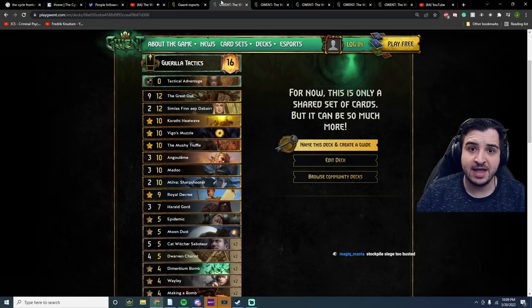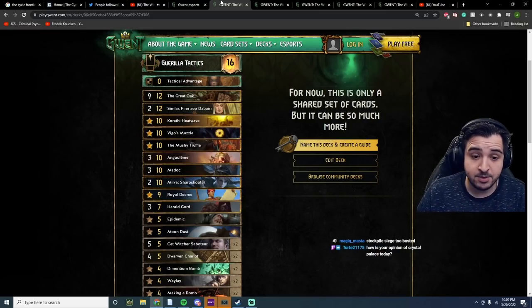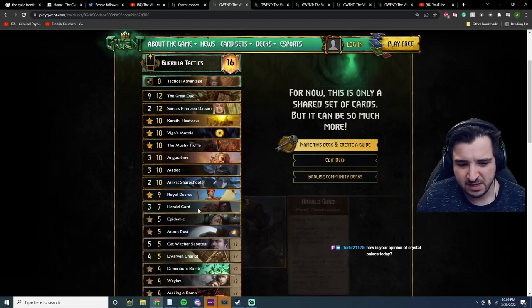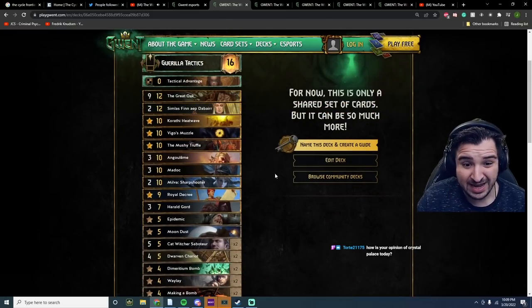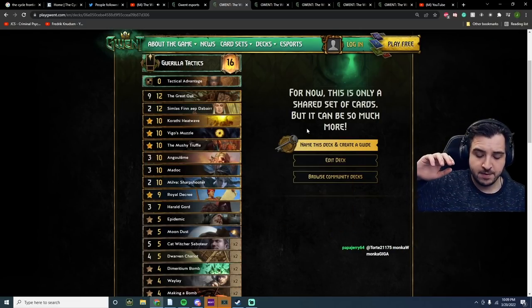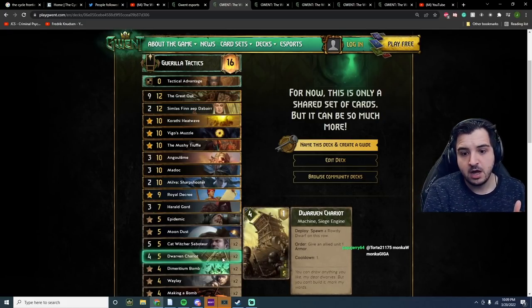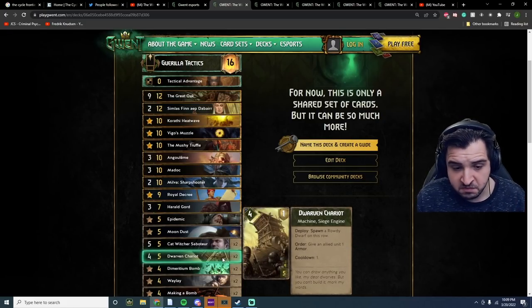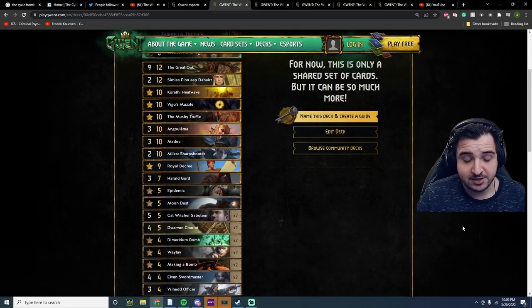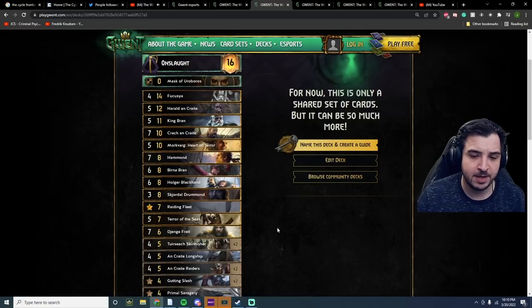The first deck is a Guerrilla Tactics set — no surprise in a lineup targeting Northern Realms. Guerrilla Tactics Milva is very good against Alumni. But remember, it's not enough to just beat that deck; you've also got to beat Stockpile. So things like Moondust, Maddox, and a couple of Waylays without Vanadayne. A key card you'll see in a lot of these decks is Angerlem — you'd expect to flip Chapter of Wizards against Alumni, but now people play Siege. However, you can actually trigger your Siege off Angerlem with Dwarven Chariots — shout out to Andy in the chat for pointing that out. Epidemic is also great in lineups targeting Northern Realms, dealing with those students that come in around nine power off Amphibious Assault.